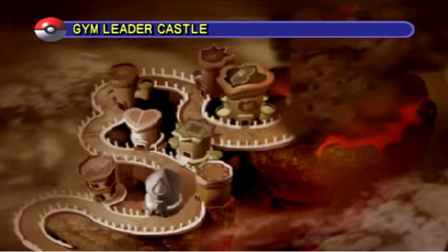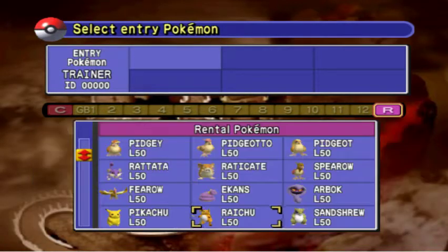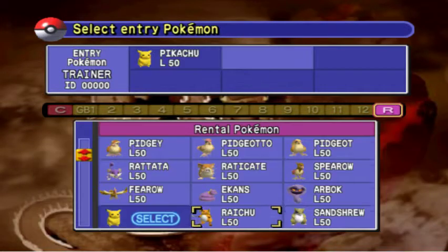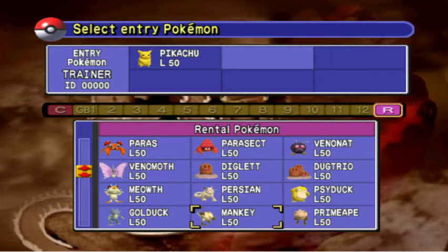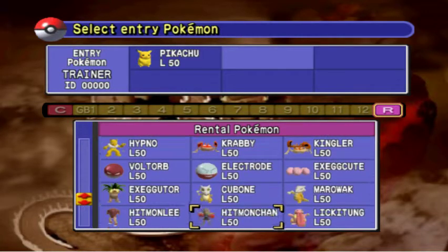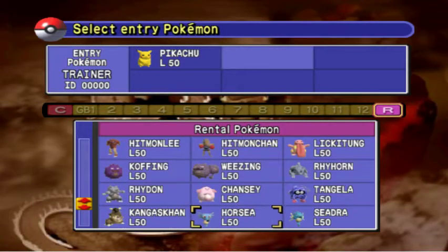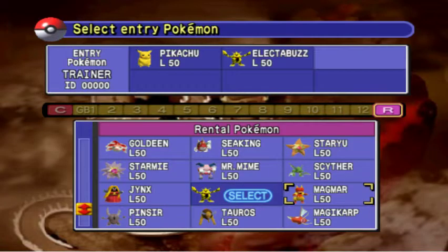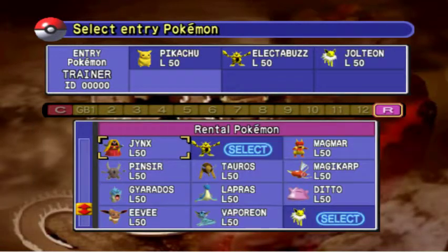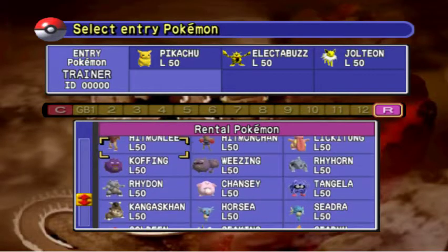I'll be trying to go half electric type. Let's pick our team out. Raichu has Thunder, but I think he has Thunderbolt. Let's go with Pikachu, why not? Electrode, maybe? Thunder — no thanks. Thunderbolt. We're just going with the higher evolutions that have Thunderbolt instead of Thunder. Thunder is much less accurate. What do I want to use for Misty? Electabuzz, Jolteon — why not? Jolteon's a good Pokemon. I don't want to use Legendaries.